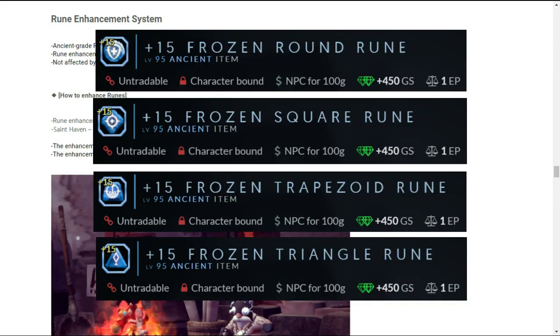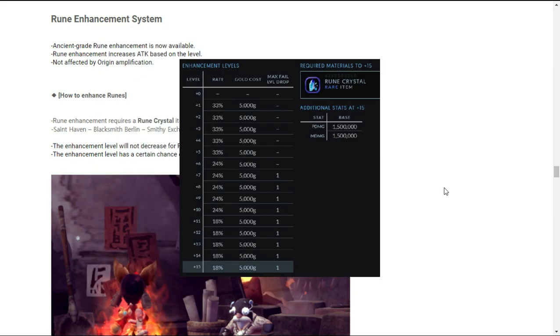Next on the update list is the Rune Enhancement System. Ancient grade rune enhancement will be available at the Blacksmith Smithy Exchange Enhance Item feature. Important note: rune enhancement increases attack and Frozen Adaptability based on the level, and the level is not affected by Frozen Ancients Origin. The enhancement level will not decrease for rune enhancement failure below plus five, meaning there's no enhancement level penalty from plus one to plus five.